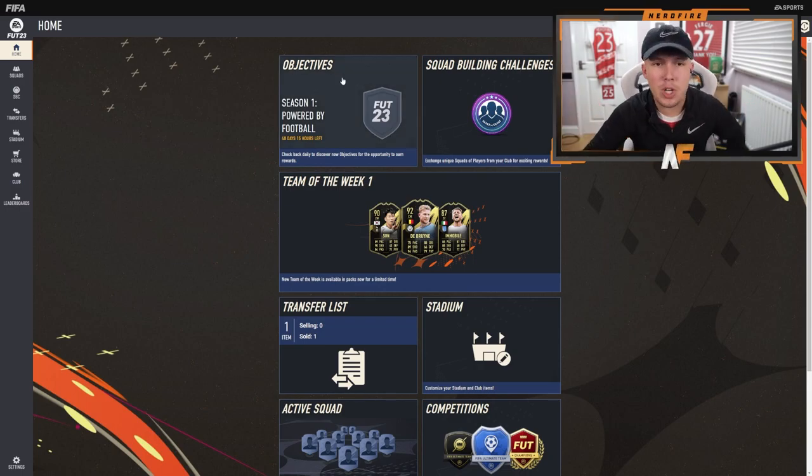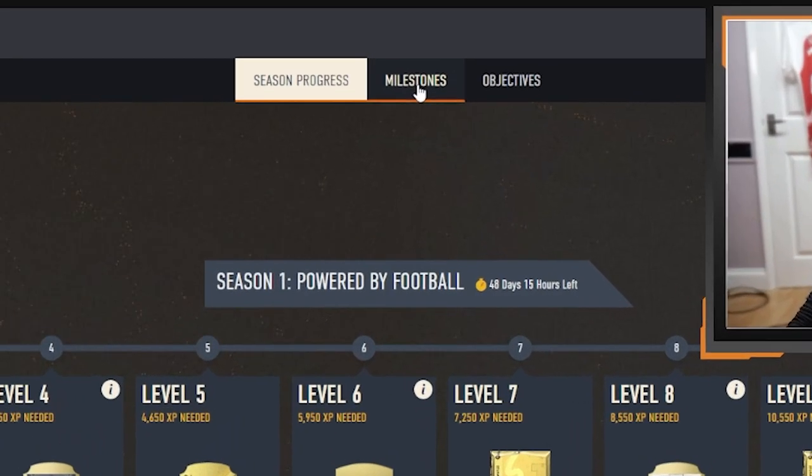It's literally solely gameplay objectives that you can complete at the start of FIFA and then get your hands on these packs. I'm going to split this video up into the easy ones — the ones you can do fairly quickly — and then the harder ones that might take a bit more time. We're going to run through all of them so you know what packs you get for free and what you need to do. I'm going to show you all this on the web app, going to objectives and milestones.